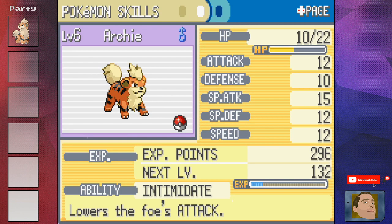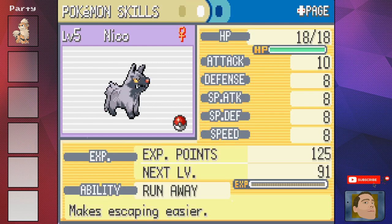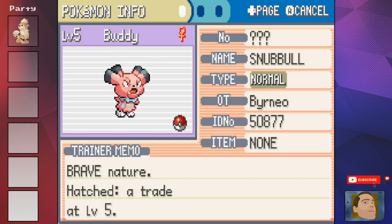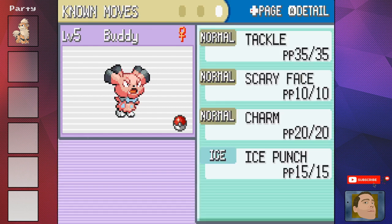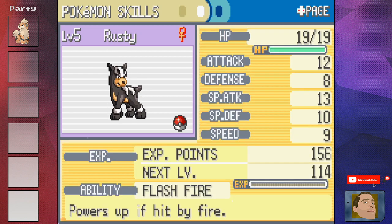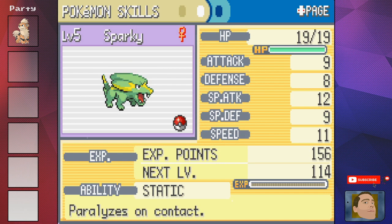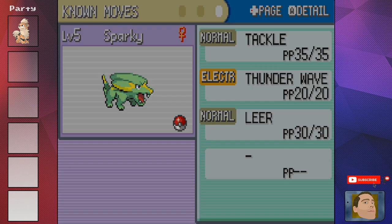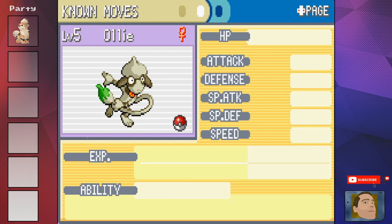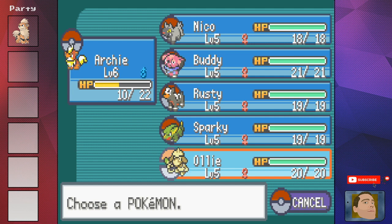Archie the Growlithe has Intimidate with Bite and Roar. Nico the Poochyena has Run Away with Tackle and Howl. Buddy the Snubbull has Intimidate with Tackle, Scary Face, Charm, and Ice Punch. Rusty the Houndour has Flash Fire with Leer, Ember, and Howl. Sparky has Static with Tackle, Thunder Wave, and Leer. And then we have Ollie the Smeargle — an absolute goofball with Own Tempo and just Sketch. I have my doubts about Ollie long term, but let's see how the dog gets on.